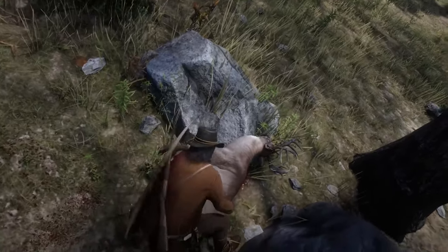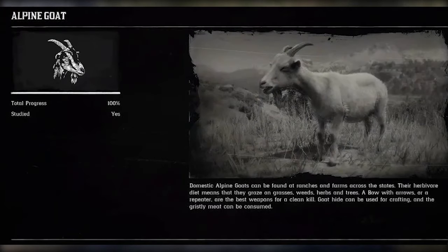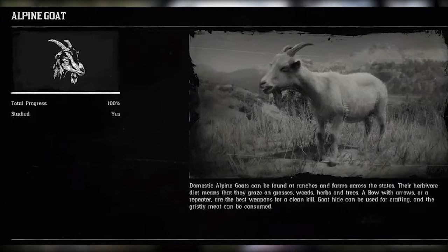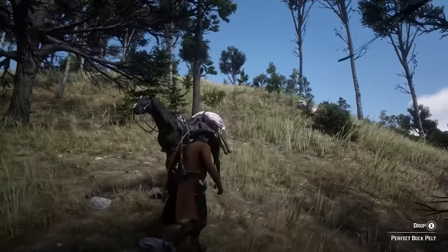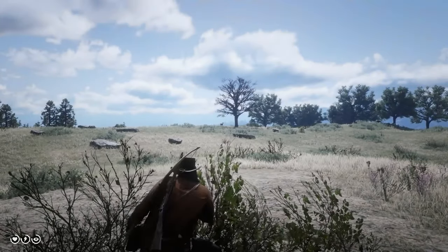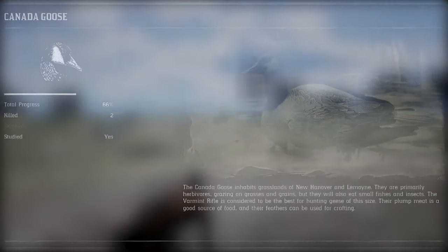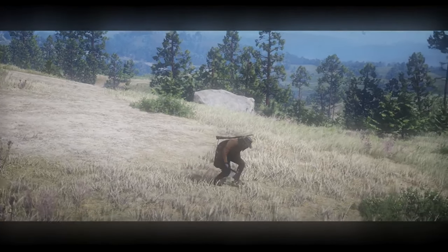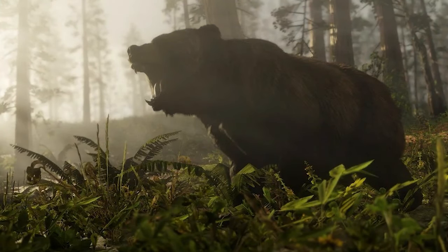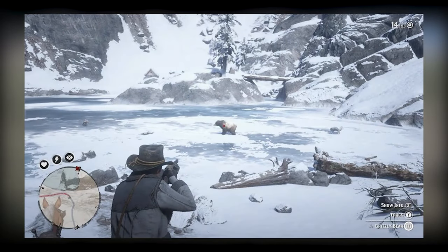Alpine goat can be easily found around ranches — the recommended weapon is a repeater. A great trick for small and medium-sized animals is lassoing them and then killing them with your knife, but if you randomly swing your knife it will not result in a perfect pelt. For duck or goose, use a varmint rifle — for small birds and small animals it's quite common to use the varmint rifle. For grizzly bear, use high-velocity rounds or express bullets with a rifle to get a clean one-shot kill.